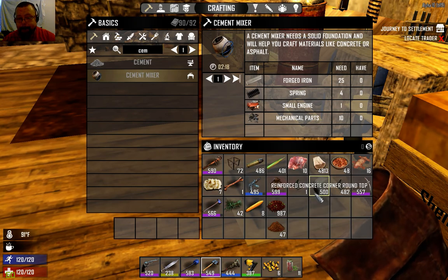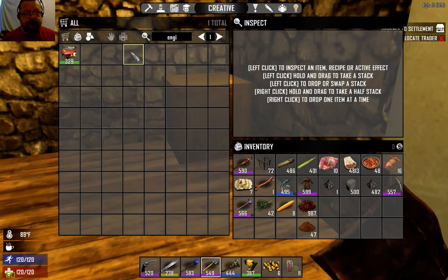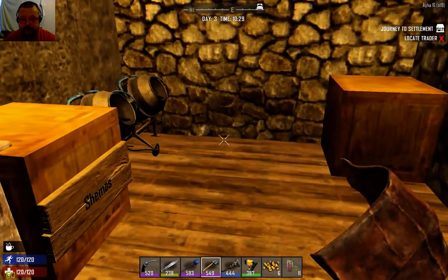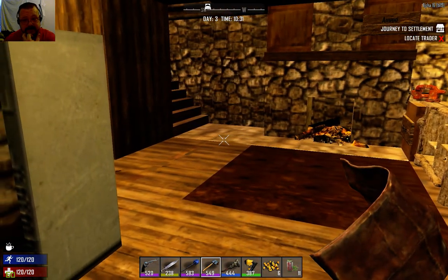One tip about engines: they have a quality rating. It doesn't matter what quality engine goes into a cement mixer, so I'd recommend using your low quality engines for cement mixers and saving your high quality ones for things like minibikes and generators.